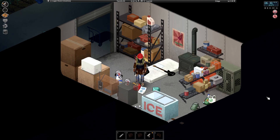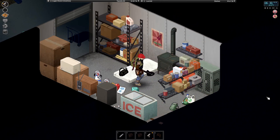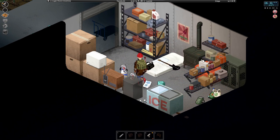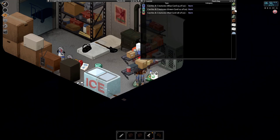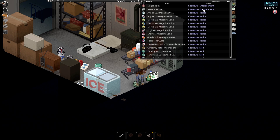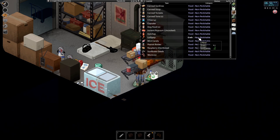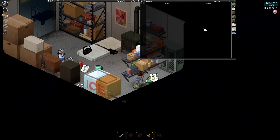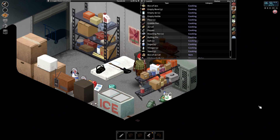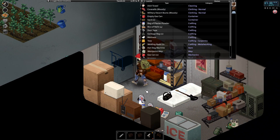Hello fellow Spudlikins and welcome back to another episode of Project Zomboid with Logan Stone. Since last episode I put some new furniture in — a popsicle freezer. I've sorted all my stuff: a little bag for cards, one for books, a shelf for non-perishables, a backpack for farming, one for medical, and a cooking one next to the stove. It's coming along — everything pretty much sorted.